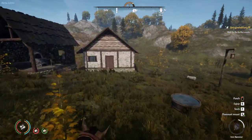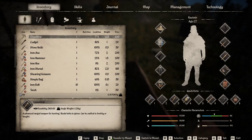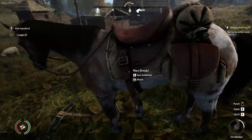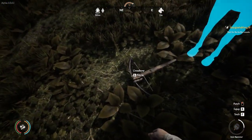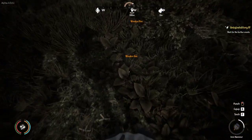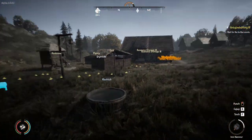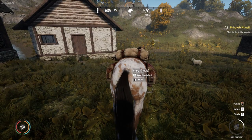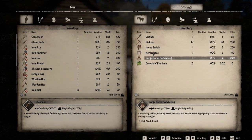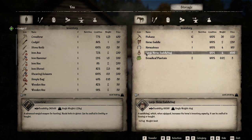Left Shift to sprint. X to dismount. From inventory, you can transfer to mount. You don't want to drop it on the ground by accident like I just did — we dropped a lot of stuff by accident there. Let's get back on that. You can see the saddle bags from here, and you can see that this stuff is already equipped. Take that back, we'll leave those there.